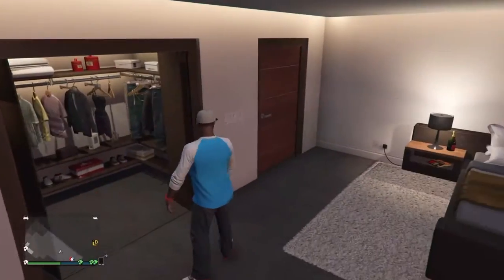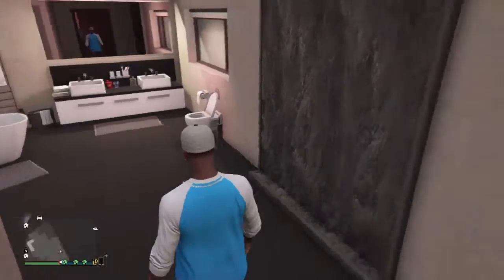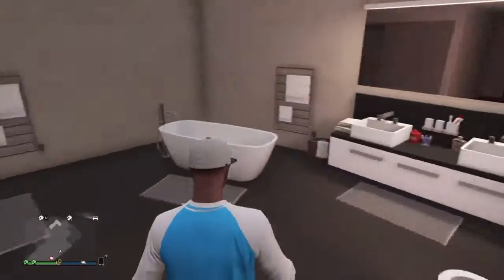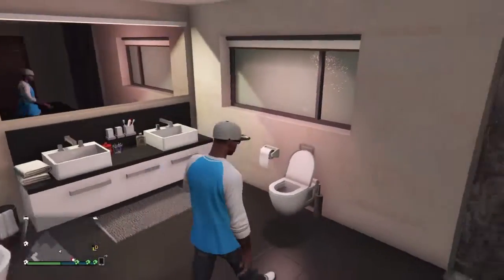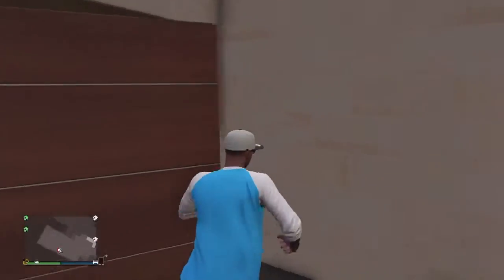Wardrobes right here, and in here we got the bathroom — this is massive and he even has a waterfall in here. It makes me jealous. We got the shower and a little bathtub. So that is the bedroom.